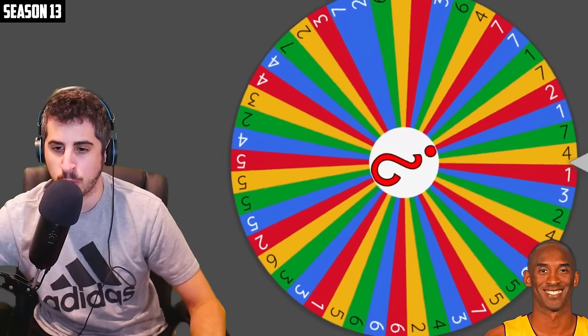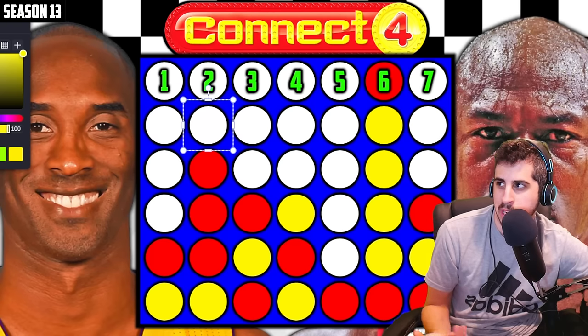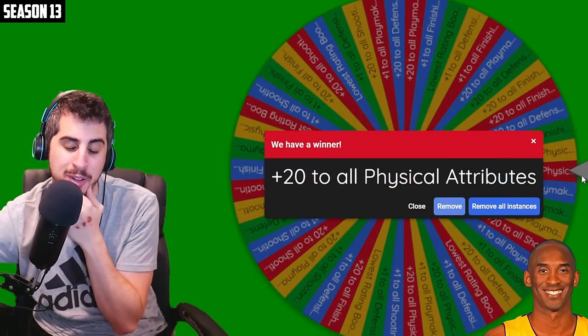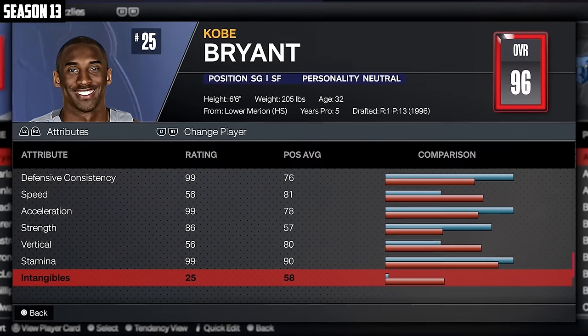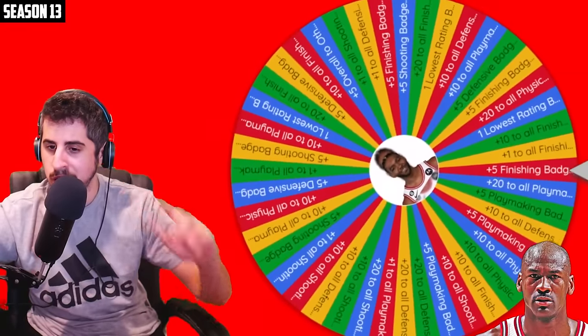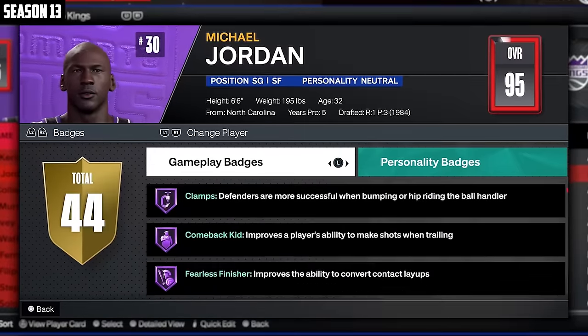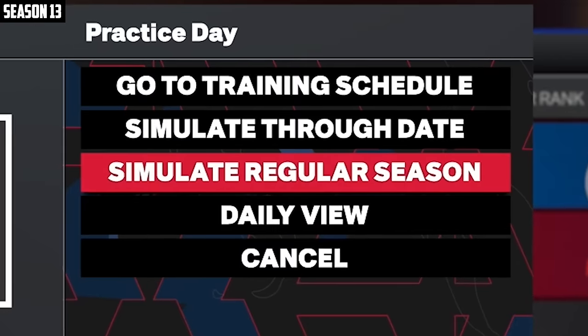We'll give MJ his connect four spot — it's at two. He's blocked from getting two connect fours now. Kobe's upgrade: plus 20 to all physicals, bringing him up to 96 overall. MJ's upgrade: plus five finishing badge points — somehow that got him to 95. Let's sim the season.